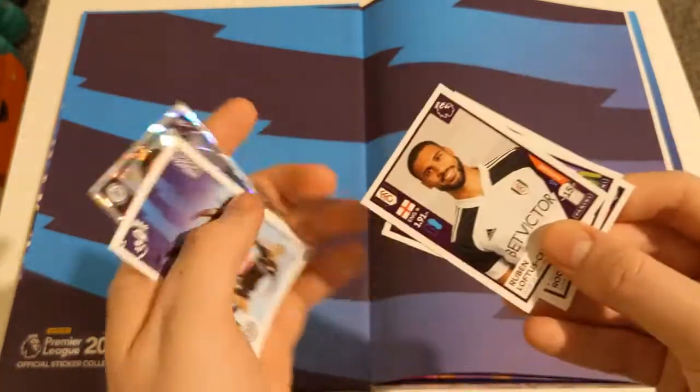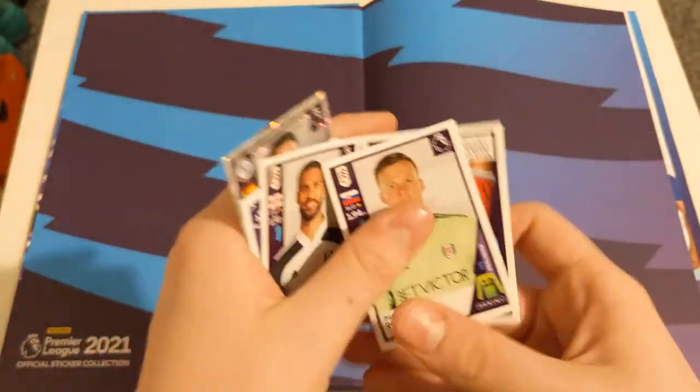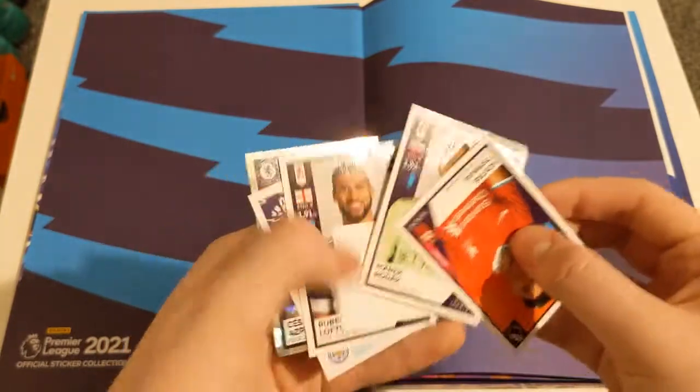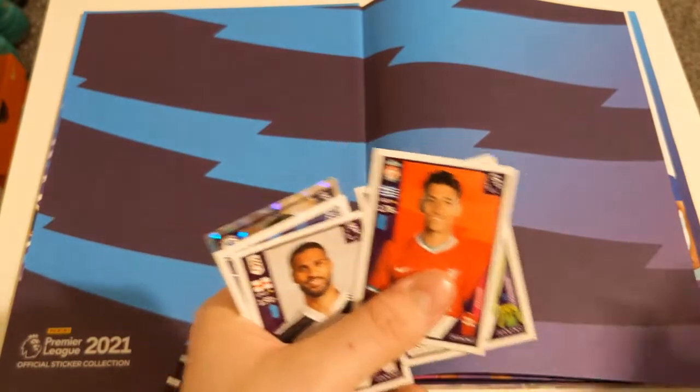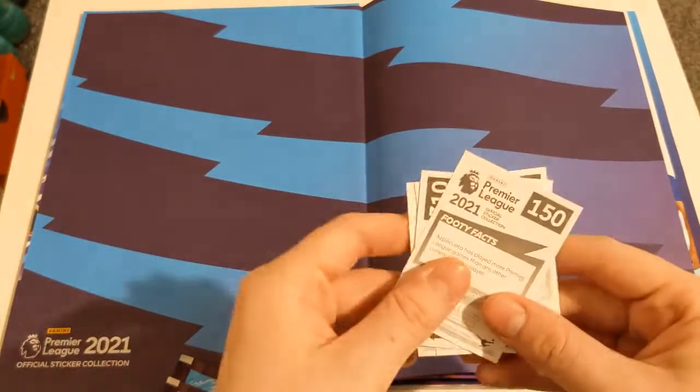We have Ruben Loftus-Cheek. We have Rodák. And we do have Kostas Tsimikas — I can never pronounce his name. That is that for this pack.